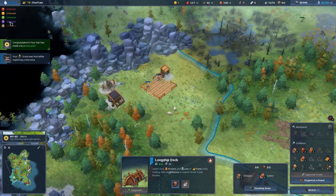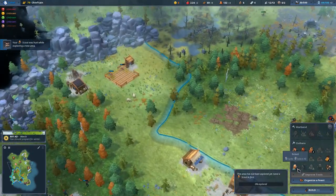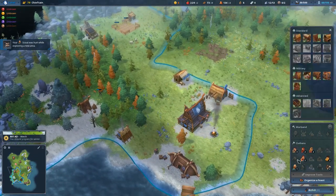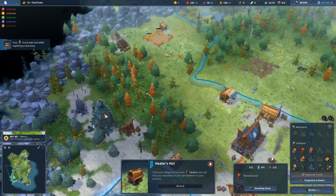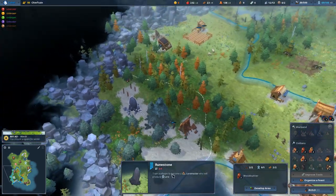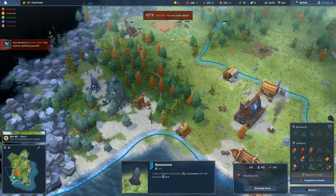Our scout was hurt a bit - they will randomly get hurt occasionally. I'm going to pull that scout back and make them into a villager for a minute to heal up. Let's put down the healer's hut. Now we're maxed out on buildings in our home tile, so let's drop a healer's hut here. You can also see a runestone, which - if we assign someone to it - they will become a lore master. Let's grab a villager and assign them to the runestone.